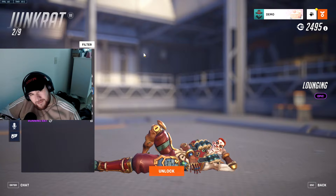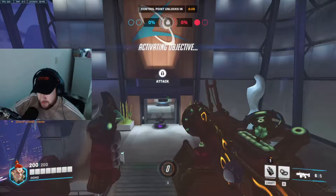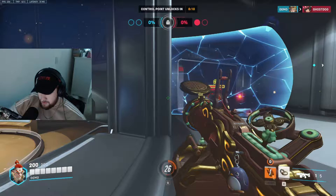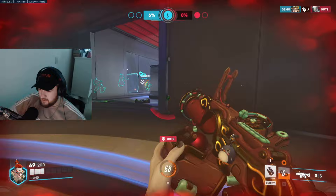You always want to use Junkrat in a certain situation. We're on Lijiang Tower right now — this is basically one of the easiest maps for Junkrat. This map is very close range, so you'll see a lot of Junkrat players here. Just keep spamming and throwing mines. You always want to keep spamming main on whichever map it is, and place your trap in main.